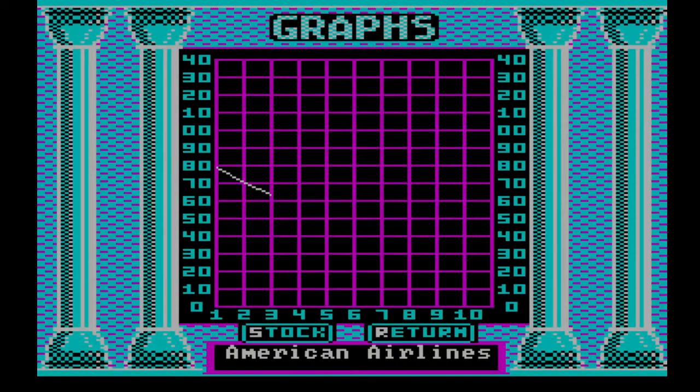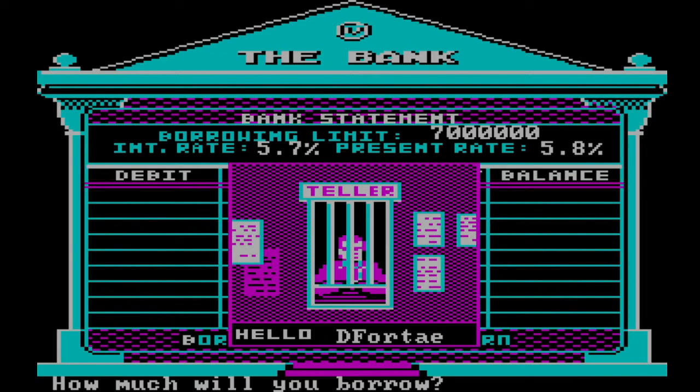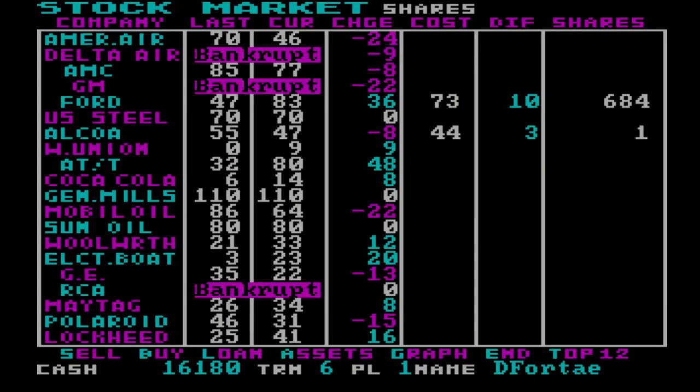There's also a graph section which updates a line graph based on what turn you're currently on for each stock. So you can see the stock going up or down and how much it moved. But as you can see here, the interest rate has already gone up to 5.8%.